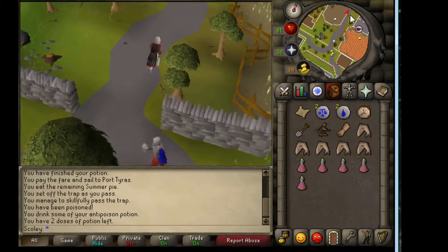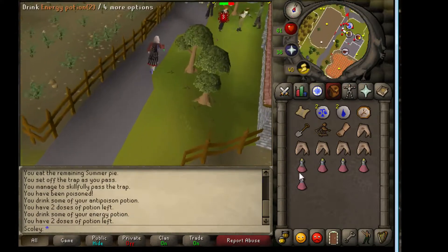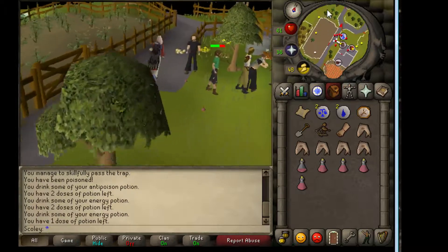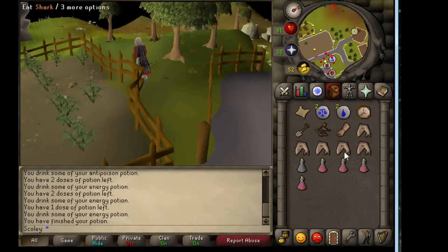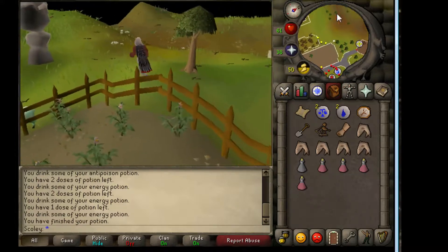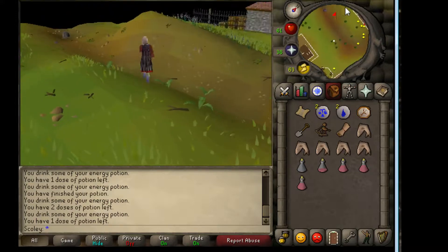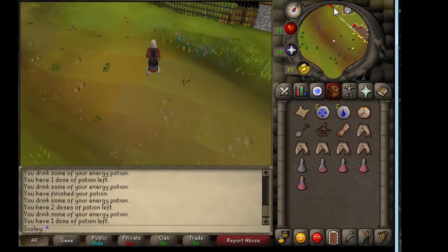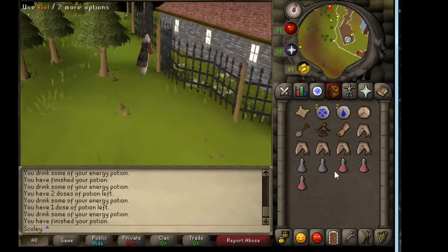I'm going to be running for a little bit here, but I'm not going to cut it — you could just fast forward if you don't like me, I don't blame you. So we're going to follow this road, take a go west here. You're going to pass the fishing guild here — there's the fishing guild — keep slamming these drinks back.